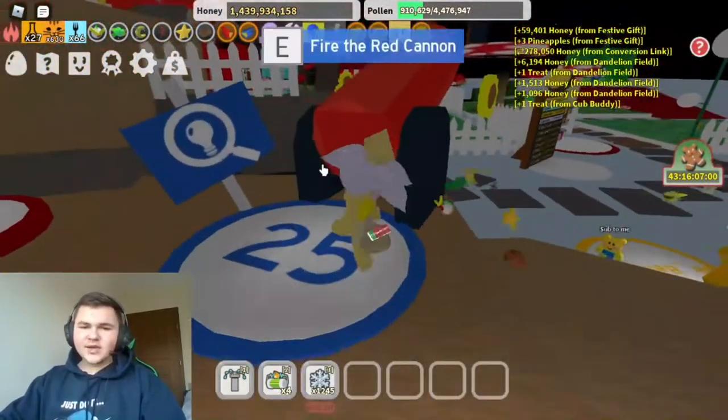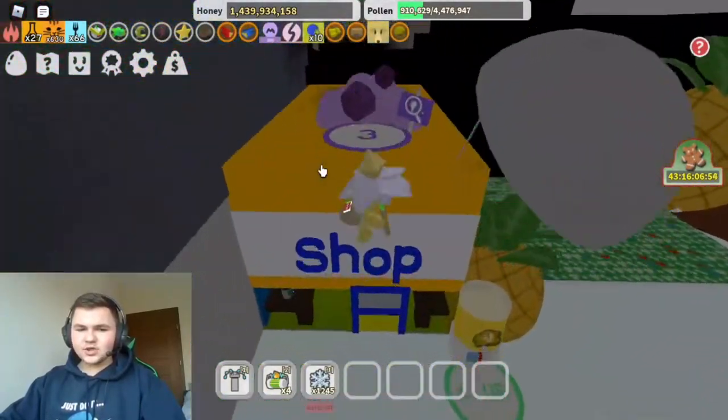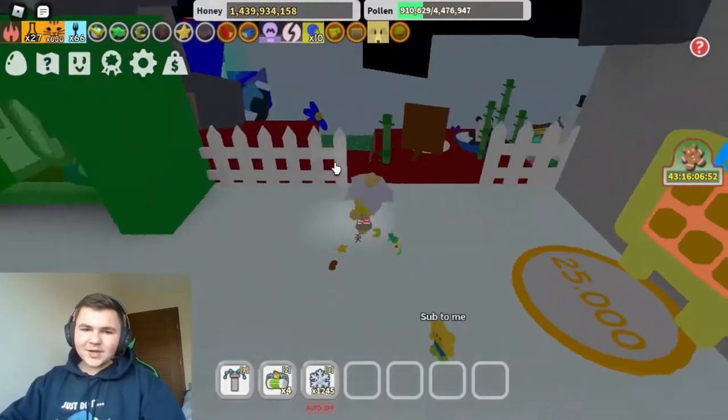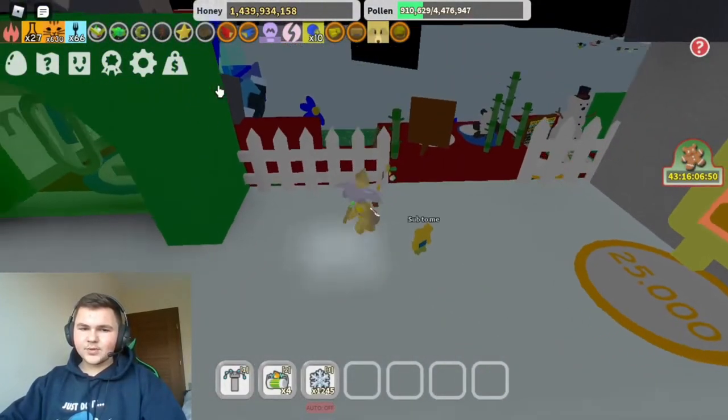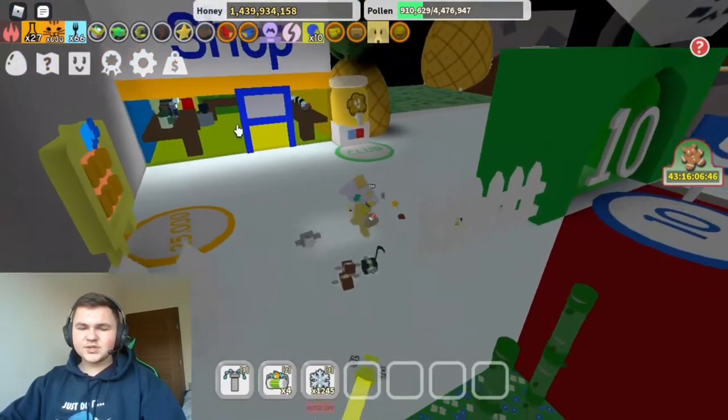Then come over to the red cannon right here. Press the red cannon and go straight to this shop right here. If you don't have the red cannon unlocked, you can always run all the way up here. This is the 10B zone.